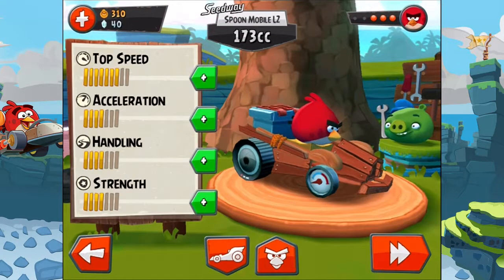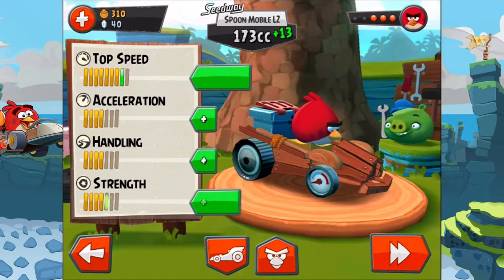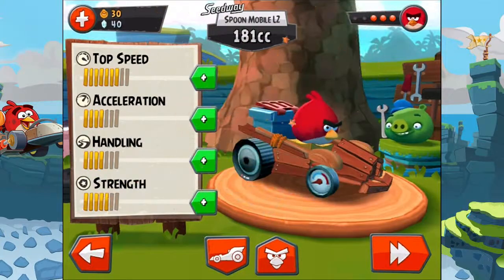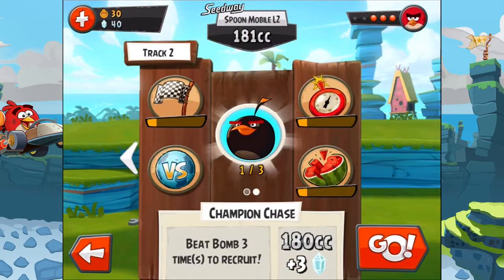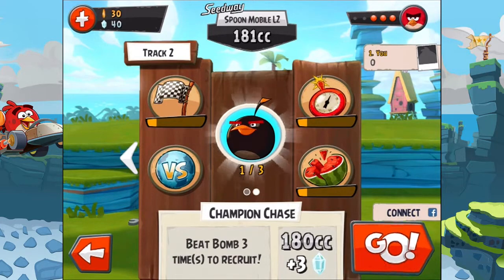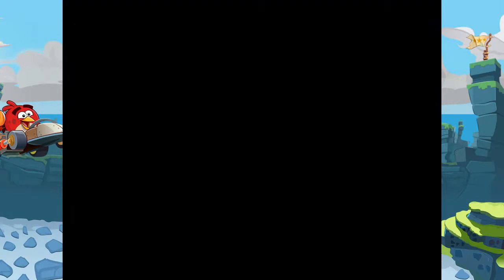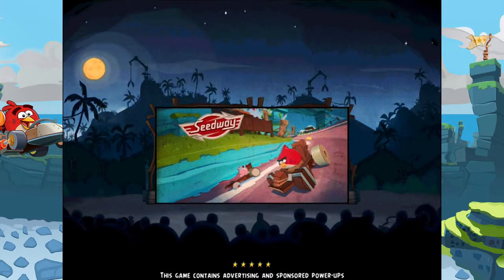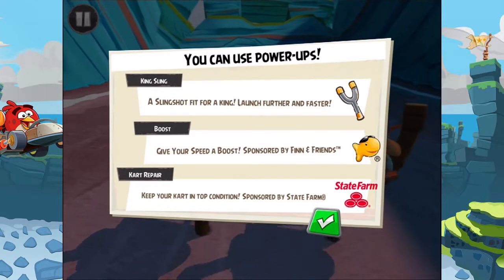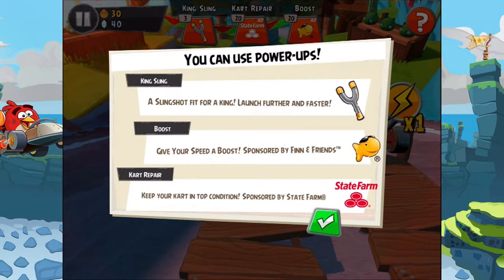And one more gem. What can we improve? I think nothing at the moment. I think I will improve the strength for now. Let's do one champion chase. I'm just over the CC limit. Hi there — so you will explode? I don't like that. King Sling — you can use power-ups. Slingshot to fit for king. Boost — to give you a speed boost. Sponsored by Finn and Friends.